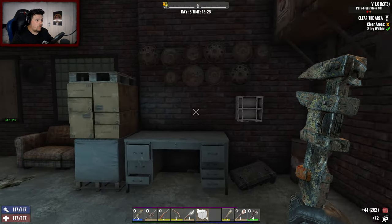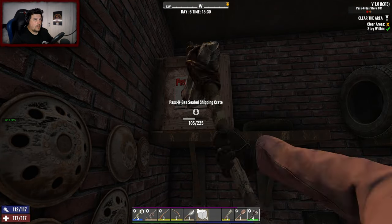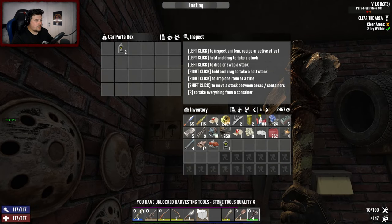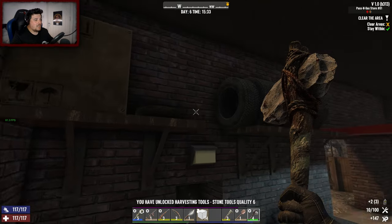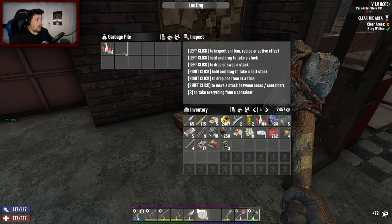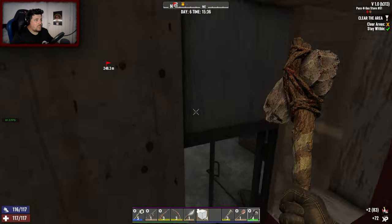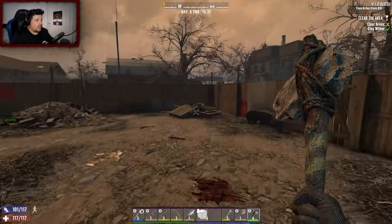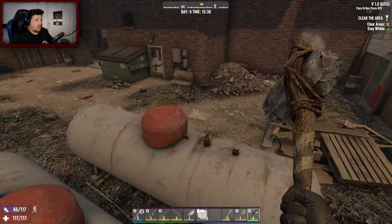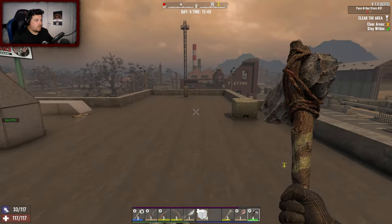Oh, I almost missed you — don't mind if I do, I'll take that. Car box — stone tools quality 6. I wouldn't mind making tier 6 items but I'm not wasting a legendary part if I find one on a primitive tool, most definitely not. We're going outside now — this was literally just supposed to be a quick cash and grab, a very fast run through of this POI.